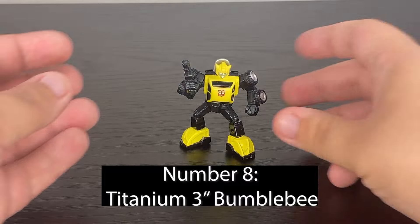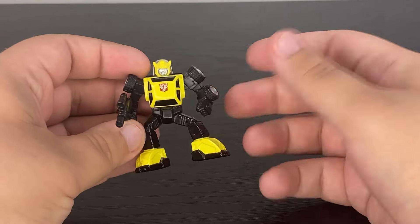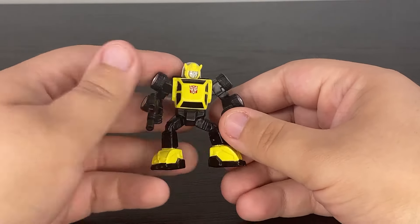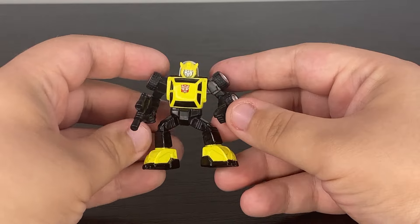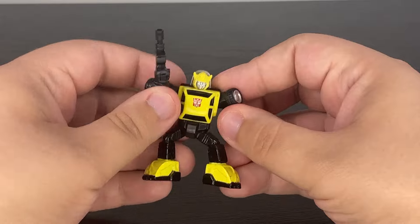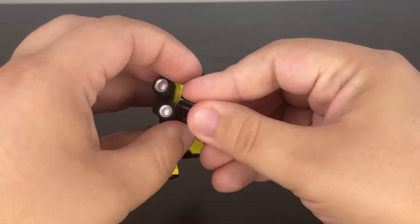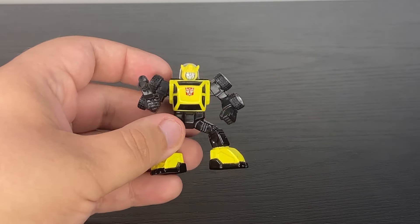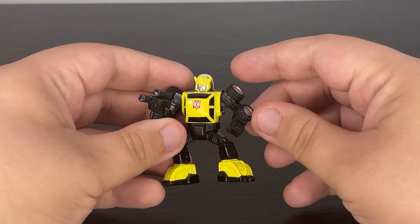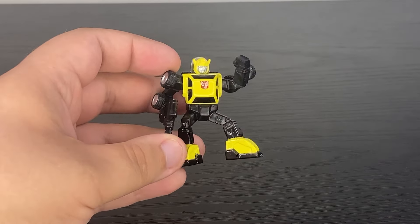This would have been my second Bumblebee ever, but back in 2007 I asked for G1 Bumblebee because I already had Movie Bumblebee. My parents didn't know what that meant, so they went to a store and found the Titanium 3-inch G1 Universe Bumblebee. It's not transforming — just a tiny die-cast figure with waist, arm, and wrist articulation, and a removable gun. A lot of people dog on these Titanium figures, and I mostly get it, but Bumblebee is actually really nice. I love how they kept the toy design with wheels on the arms, and the proportions are solid.